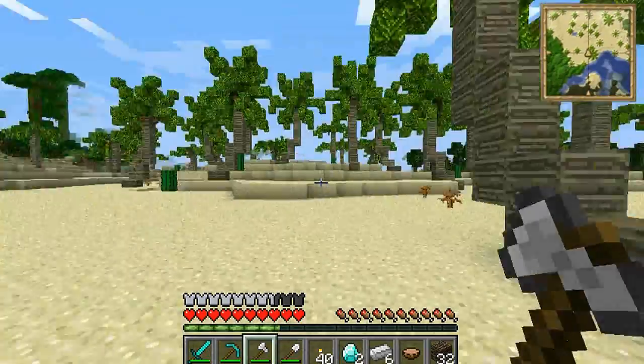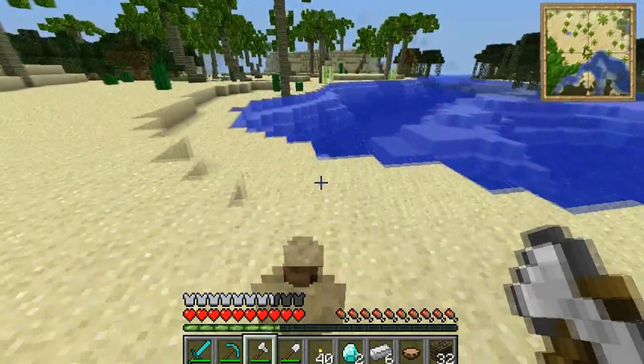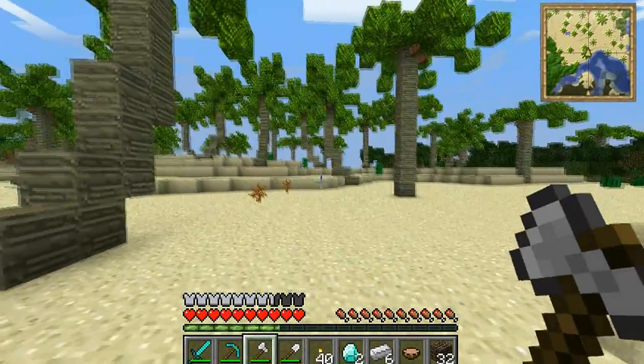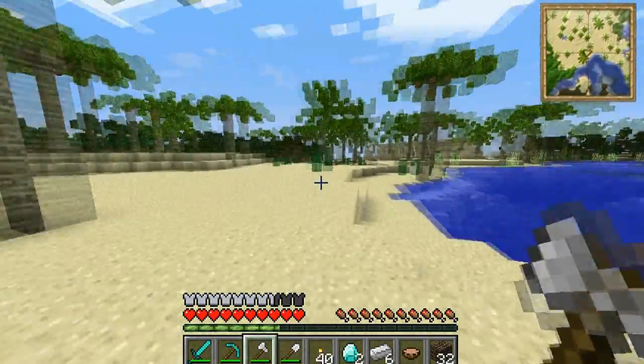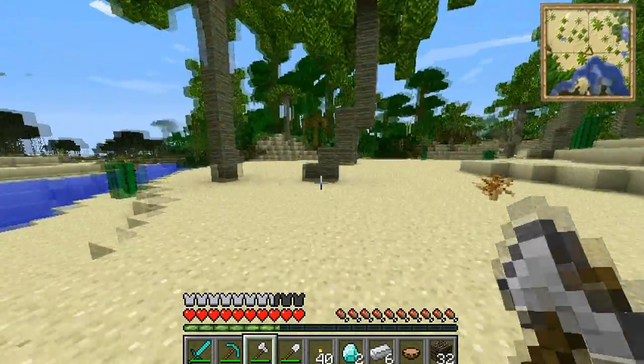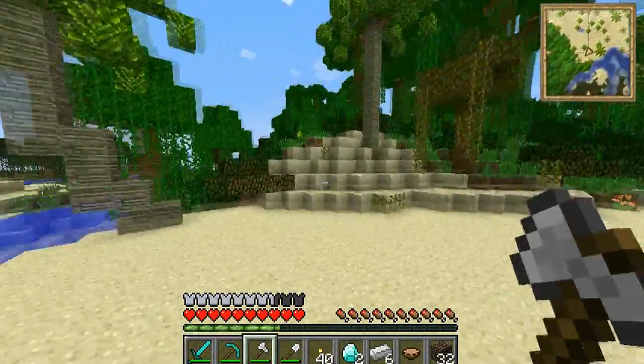We've got coconuts and we also need to get some bamboo, so let's pick up these coconuts. Is that bamboo there or is that just sugar cane? I'm not actually sure. We need to find some bamboo. We also need some pineapple — I think I saw some pineapple over here before, and I believe that's some bamboo over there, so we'll head over there in a minute.